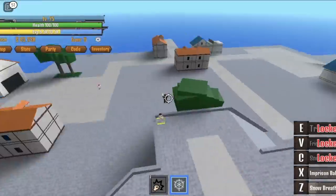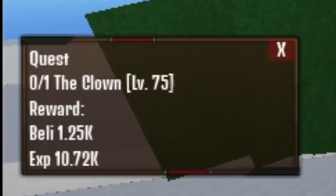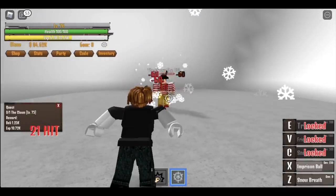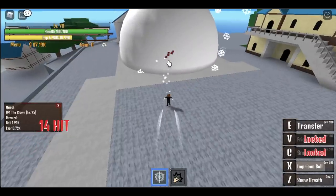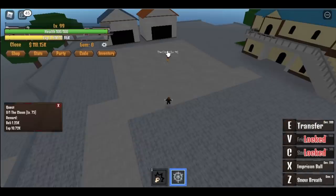So when you reach 75, you can now start defeating the clown. At level 75, 10,000 experience. Use your X skill, your Z skill. Try to defeat the clown outside that ball — put him inside the ball and use your Z skill. Try to make this stance because it can still hit you if you're too near.